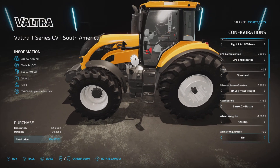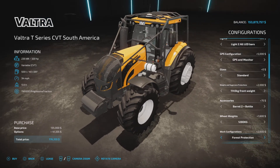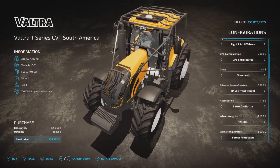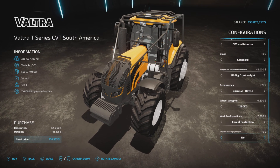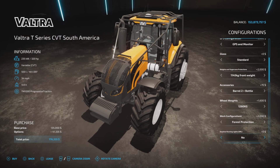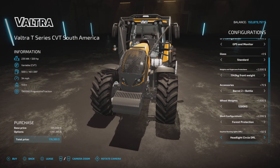Work configuration: we have a rice shovel, forest protection, or none. Then daytime running lights — something I've maybe only seen once before. Options include no DRL, front DRL, headlight circle DRL, front and headlight circle, side turn, side turn and front, side turn and headlight circle. You get the idea.